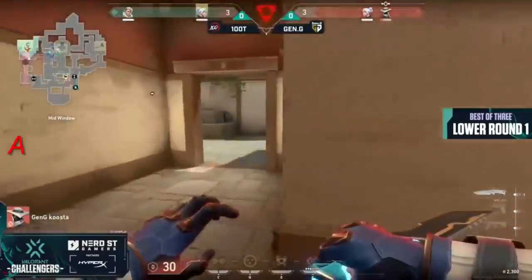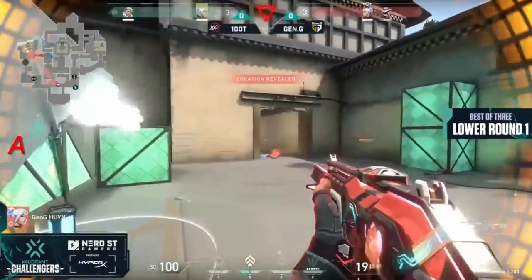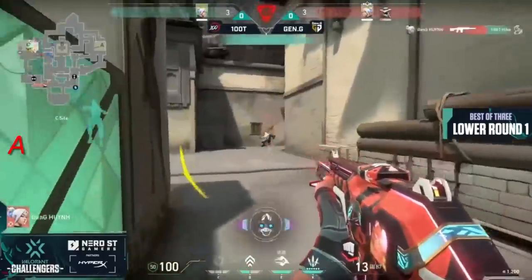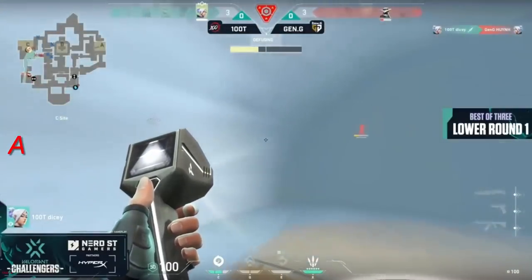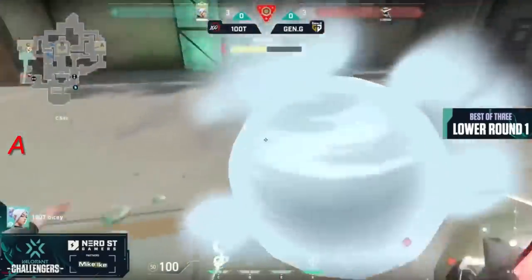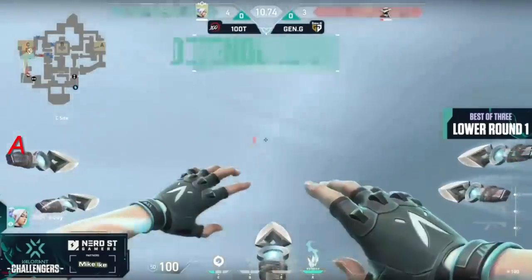It doesn't stop here on Haven. Kusta finds the lurker with a lurk of his own — a nice play as he gets far away and dodges a knife too, jumping up into the window. Now the dart was in — he has to be careful because players are already moving out onto the site. There's the tailwind and the updraft from Dicey; smokes gonna go down on the spike.